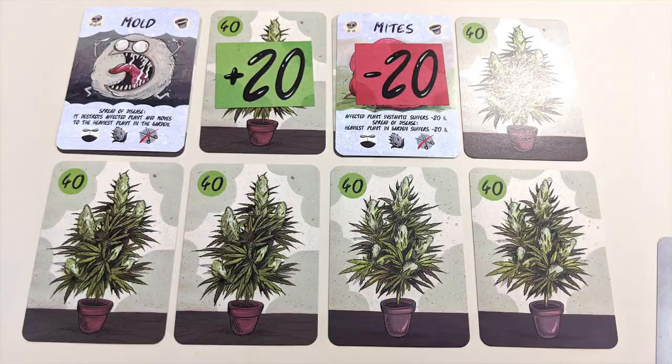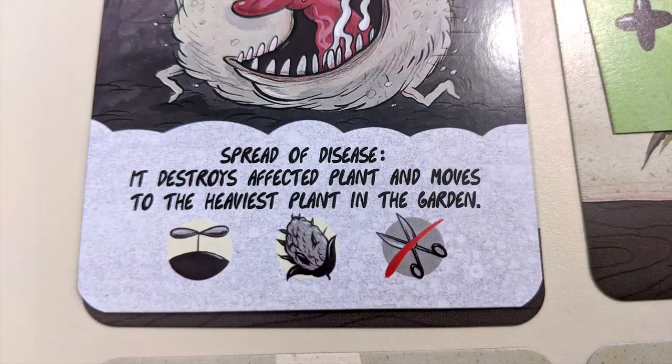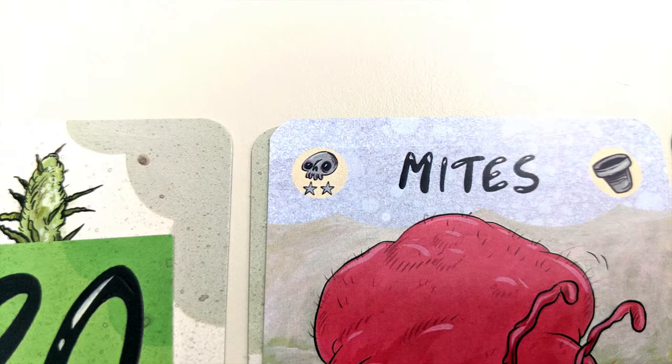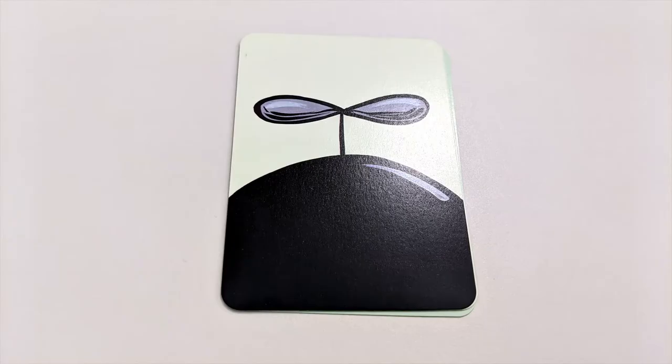When you've finished playing cards, you'll need to check your garden for diseases. If there are any disease cards on your plants, they will now spread according to the card's instructions. If there are multiple disease cards, they spread in order from most stars to fewest stars. After the disease step, your turn ends and the next player goes in clockwise order.